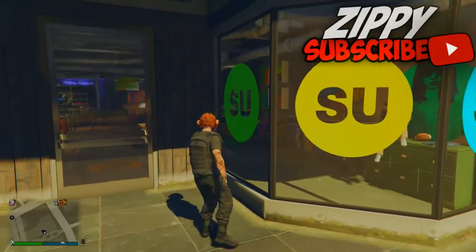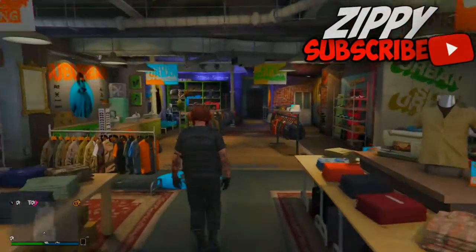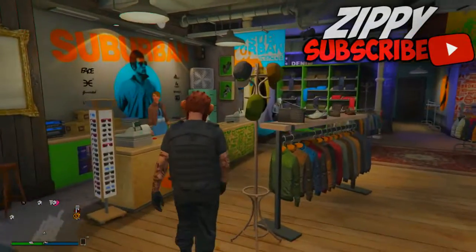I picked this mask here because it looks pretty cool. Once you've done that, go to the front counter and save it as an outfit.